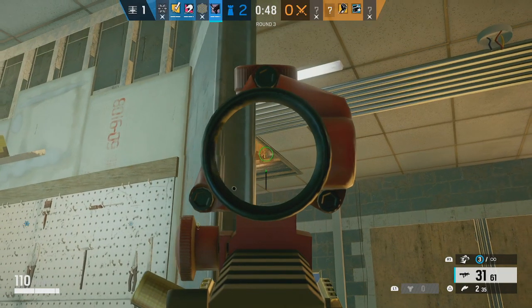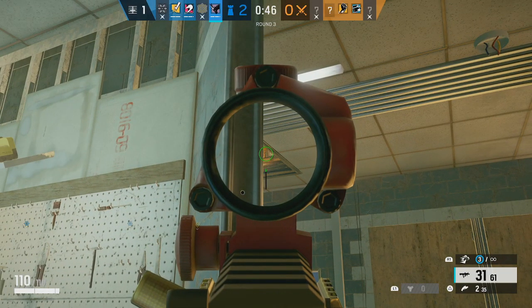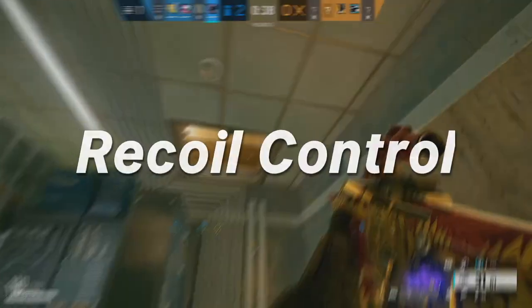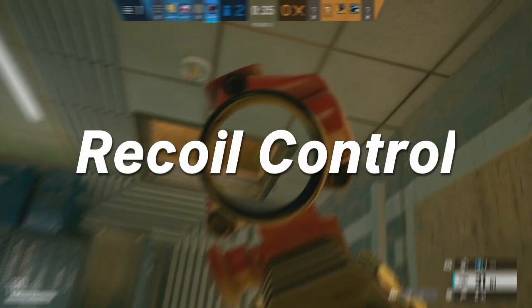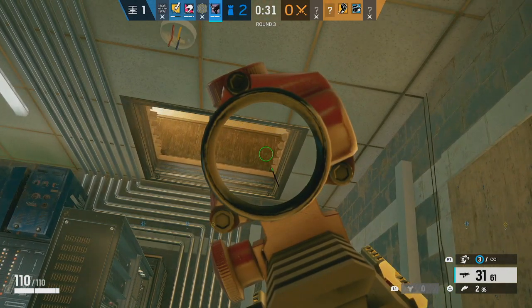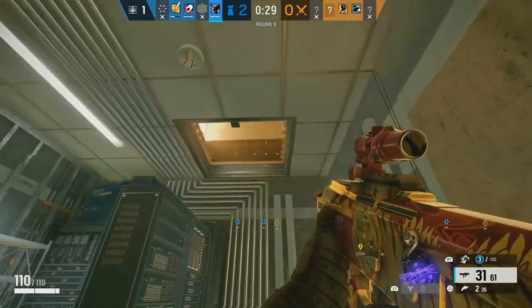Consistent crosshair placement, muscle memory, sensitivity, tracking, and flicks — all of those are super important, and you want to consistently build those foundations. But if you don't know how to control recoil, you're not going to be accurate and you're not going to be hitting headshots, let alone getting kills. Controlling recoil in this game is very simple compared to other games. Games like Rust are very difficult because recoil patterns are insane, but in Rainbow Six Siege the recoil patterns are actually very predictable.